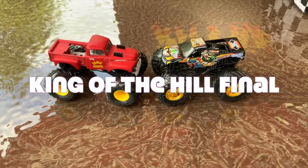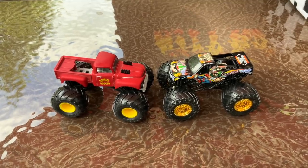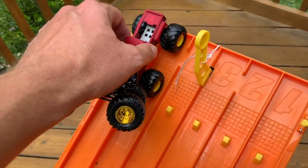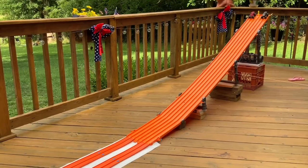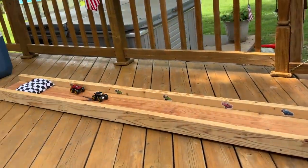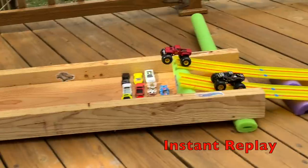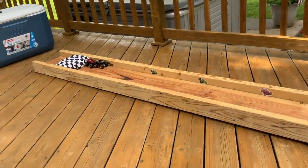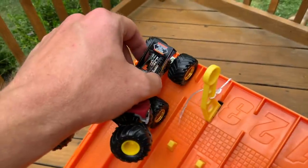This will be one heck of a king of the hill championship race. I don't think Bad News Travels Fast has ever lost in a finals — best of three. The 1982 Grave Digger against Bad News Travels Fast for the king of Kit Raceway. Grave Digger in lanes five and six, Bad News Travels Fast in lanes one and two. On your mark, get set, go — come on Bad News! Wow — Grave Digger with the first win. Let's switch them up.